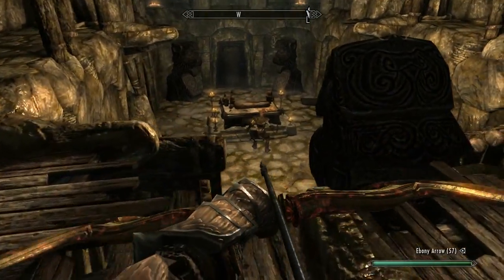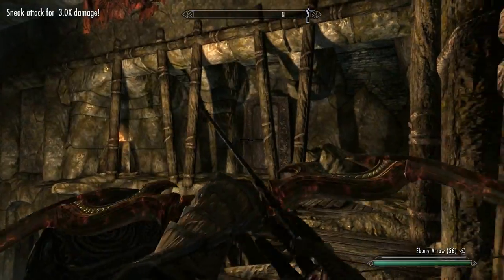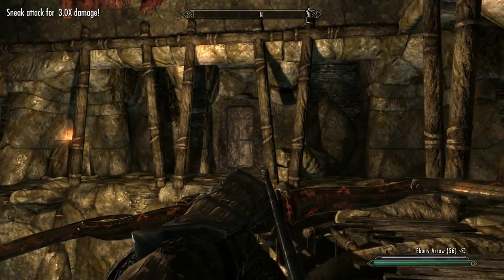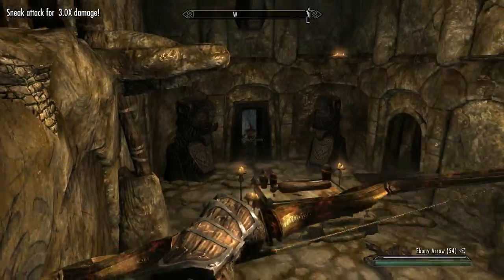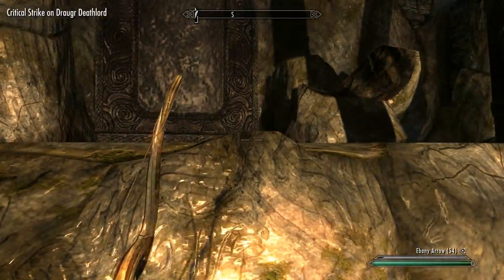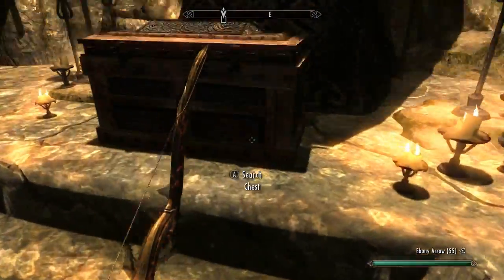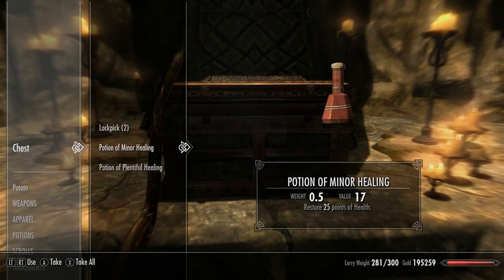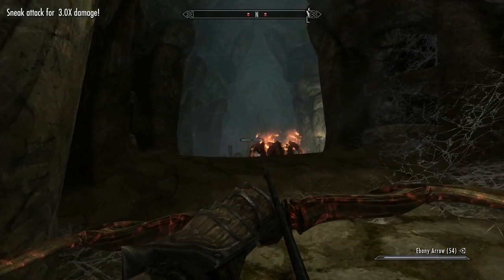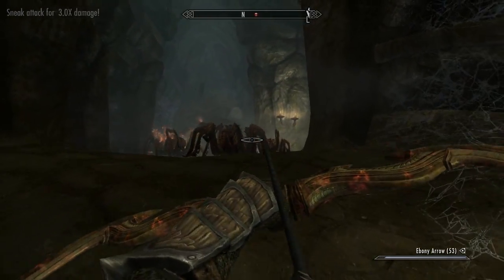The next room looks like a place they did sacrifices in, and at first glance only a single Draugr is in it — but you're wrong. The coffin to your immediate right will open up, and the center coffin down below will open up to a Deathlord. Check next to the stairs for a quick chest and head on out into the spider den. It should be pretty easy to cruise on through here since spiders are not that big of a threat.